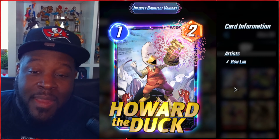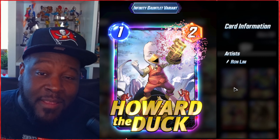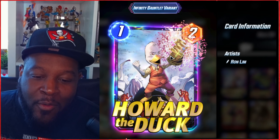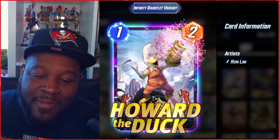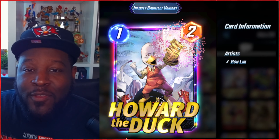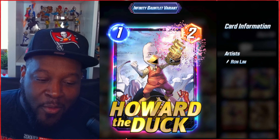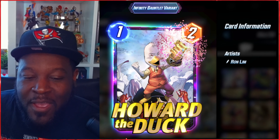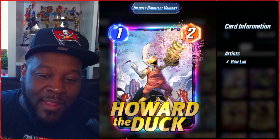Next on the list we have Howard the Duck, which is one of the best — I think it is the best — Howard the Duck variants. The Infinity Gauntlet variant of Howard the Duck is super awesome. Found out he is stepping on Adam Warlock, so shout out to you guys in the comments for pointing that out. This is a wicked Howard the Duck. If you guys don't have it, there's still time — get this variant, it is flawless.